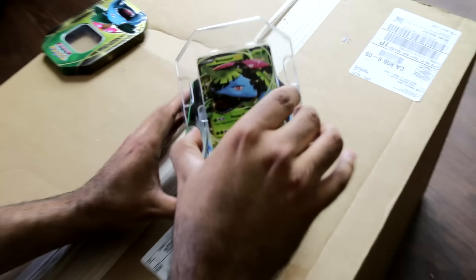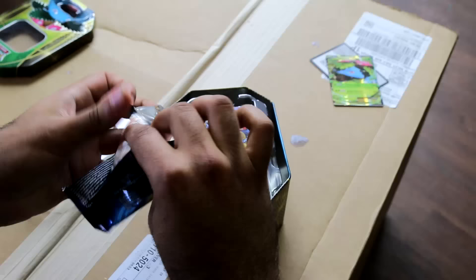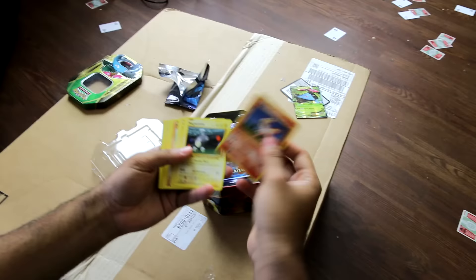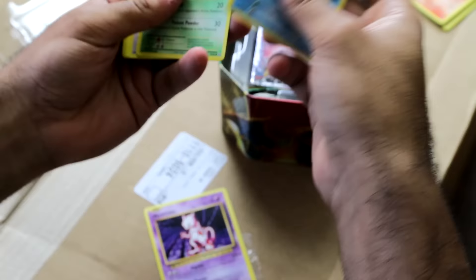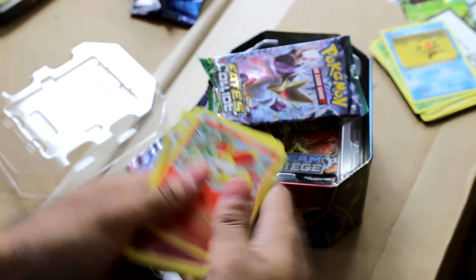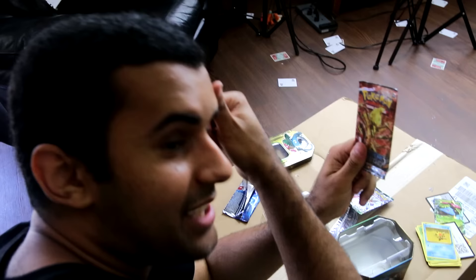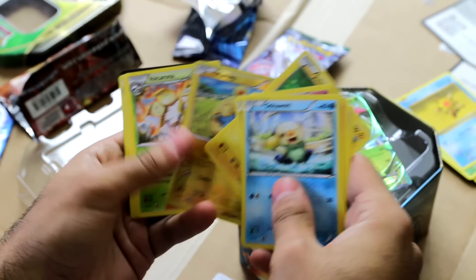I'm gonna open these up - we have the Venusaur card, I'm gonna save this one. It comes with the evolution packs. These are all old school cards, I know what these are - here's Ponyta, Mewtwo, it's not holographic but that's the OG Mewtwo, Raticate, Voltorb. Nothing too crazy. Last pack - we got the Venusaur X, the promo card that came with it. Come on, holographic - what the fuck is this bullshit? Trash.